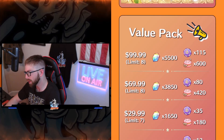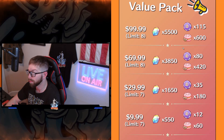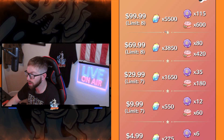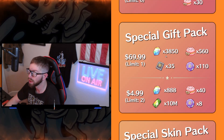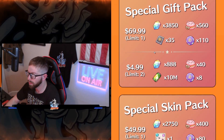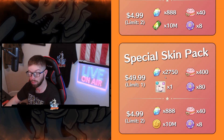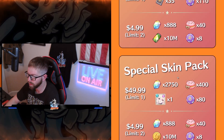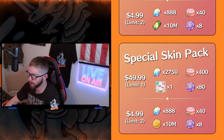Value packs are the same as always. The only difference this time is we have the Kitty Cookies in the packs to buy. Special gift packs: if you were going to buy a $70 one, get this one first because it has ruins in it, which is a little extra. Then we have our special skin pack which has Blair — it's like some gambler or dealer skin with cards around her. And then we have our $4.99 packs with 888 gems; if you're a light spender, grab those.